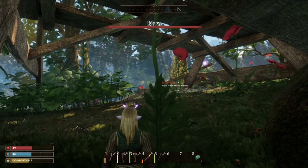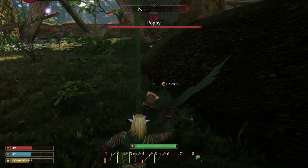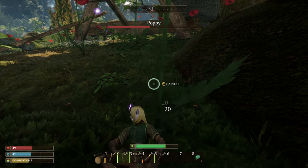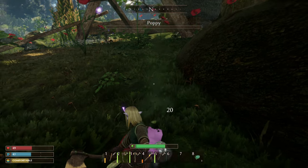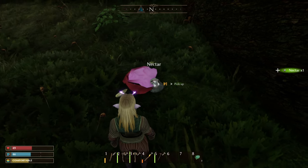So if you go up to it, it's going to tell you you need a wood hatchet or better. So let's grab our wood hatchet and smack the poppy plant down. And there you go, that is how you get yourself some nectar.